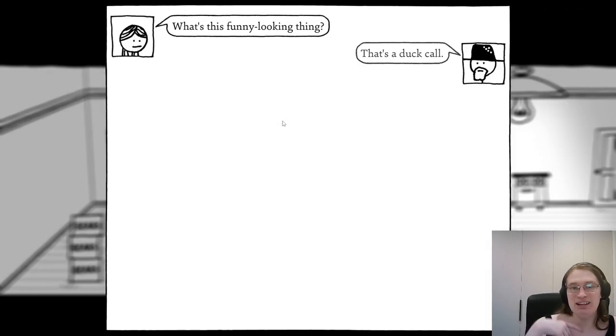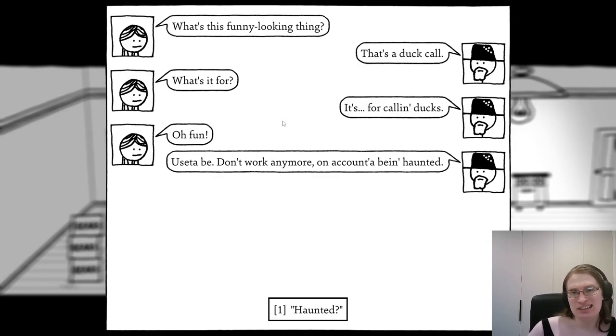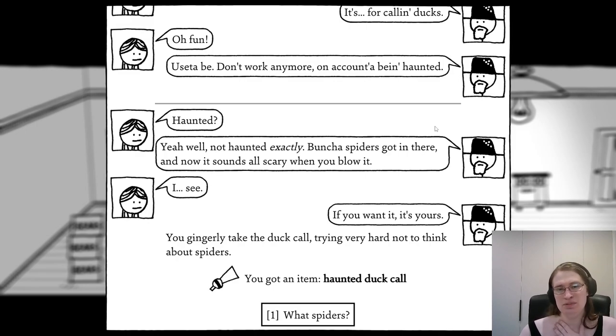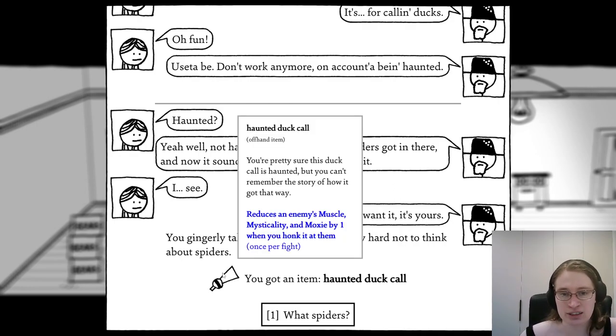'What's this funny looking thing?' 'That's a duck call.' 'What's it for?' 'It's for calling ducks.' 'It used to work but it don't work anymore — on account of being haunted.' 'Haunted?' 'Well, not haunted exactly — a bunch of spiders got in there.' 'You want it? It's yours.' You gingerly take the duck call, trying very hard not to think about spiders. You've got an item: Haunted Duck Call. 'I'm pretty sure this duck call is haunted but you can't remember the story of how it got that way. Reduces an enemy's stats by one when you honk it at them — once per fight.'